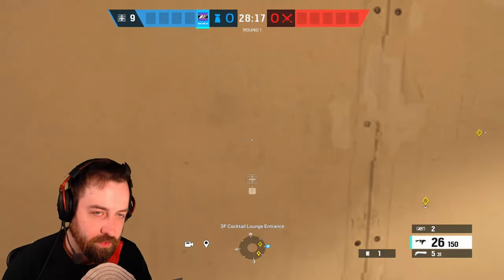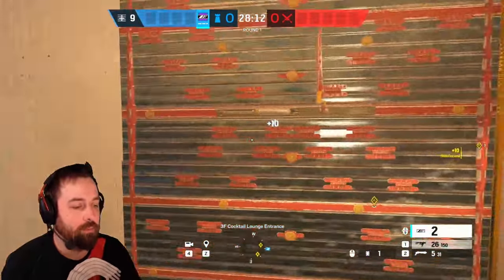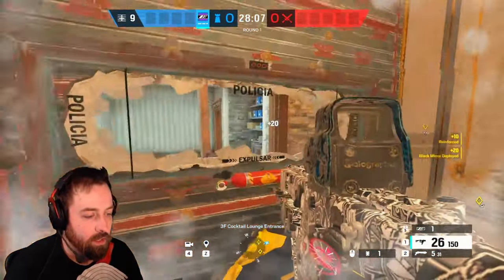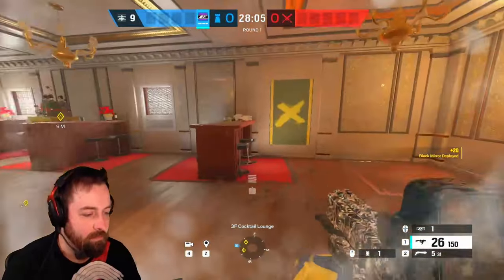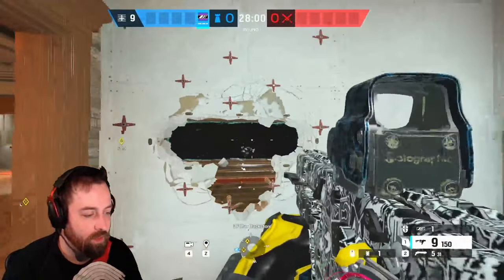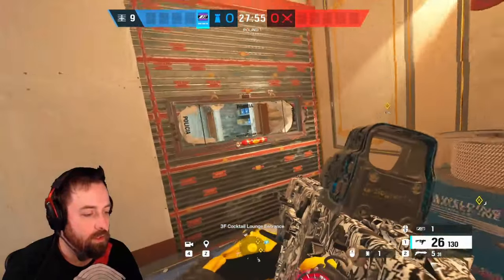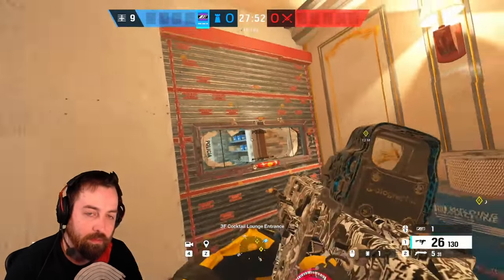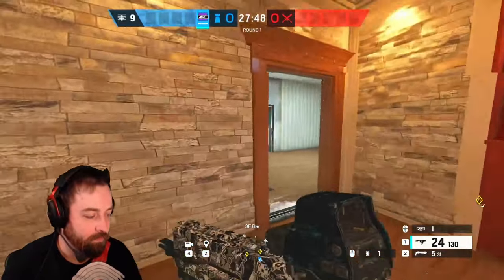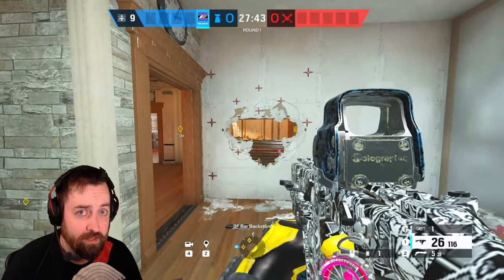Mira's mirrors are placed on a reinforced wall like this. On one side you can see right through the mirror, but from the other side you can't destroy it — you can't do anything to it. However, if you run up and shoot the mirror frame it will pop open, and then you'll be able to shoot both ways through it. It becomes a line of sight for both attackers and defenders.